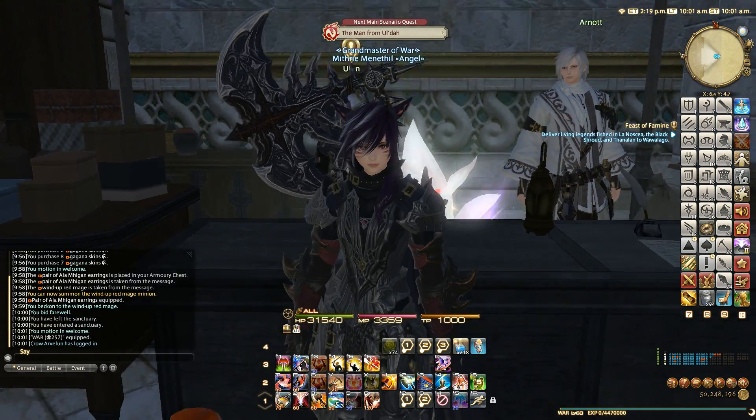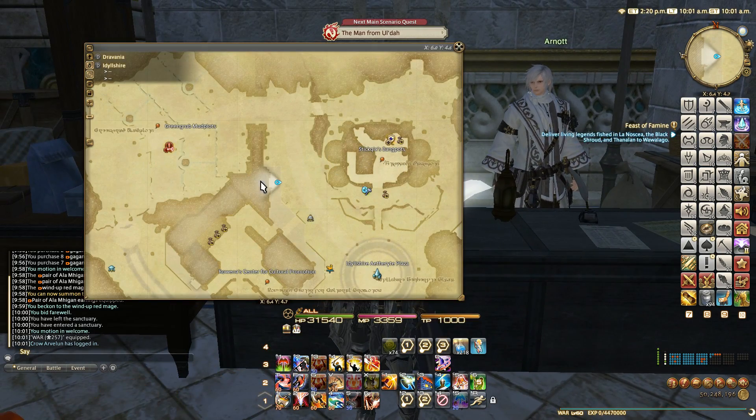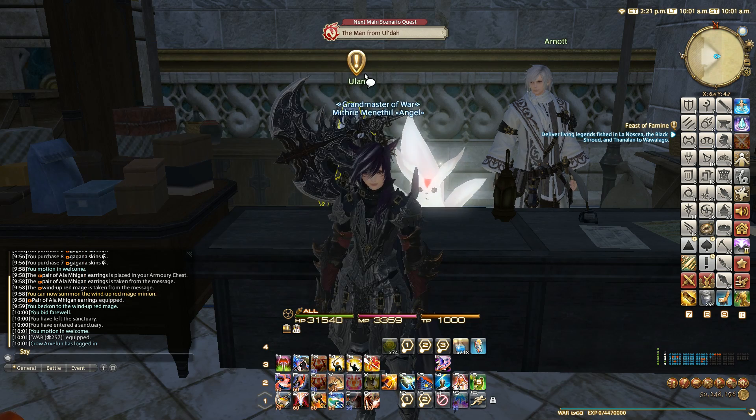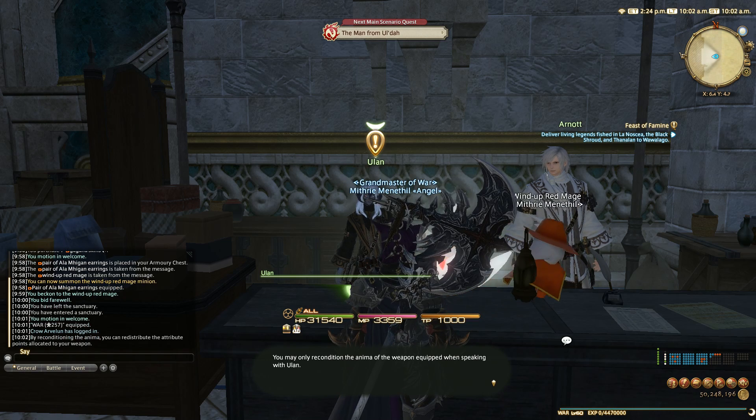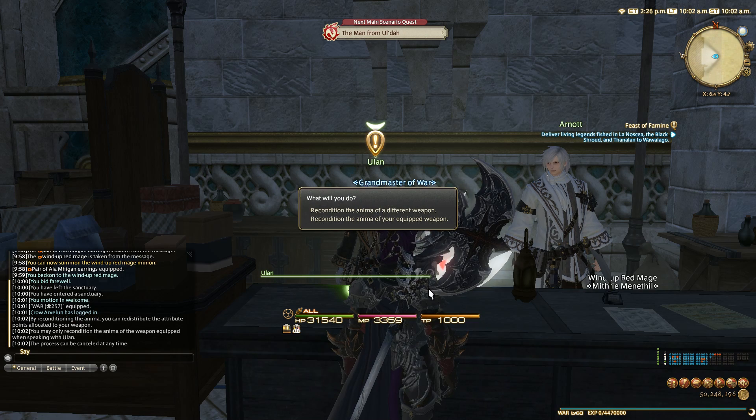I am now here with Ulan at level 64 in Idleshire. Let's talk to her. By reconditioning the anima you can redistribute the attribute points allocated to your weapon. You may only recondition the anima of the weapon equipped when speaking with Ulan. The process can be cancelled at any time.